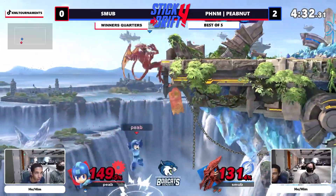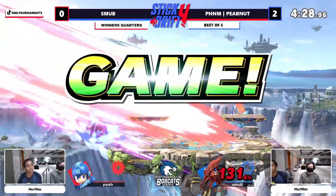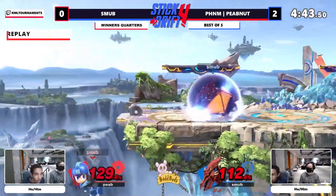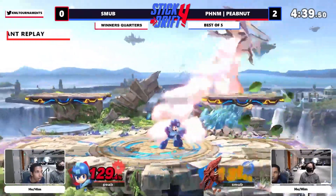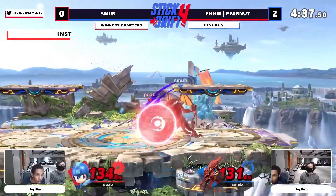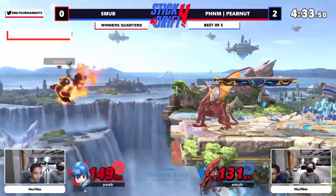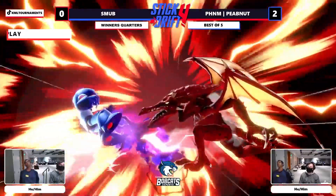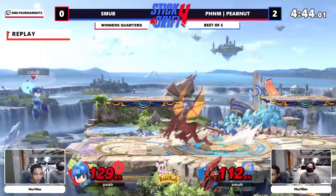We see the drag-down fair — that's the extra stuff a lot of people don't know Ridley has. We're gonna get one of those callouts: the neutral getup into shield is very common for a lot of players, even the best ones. Smub calls that out knowing you're playing scared. Smub knows he's got to set up these edge guards — he knows the distance on the crash bomber, looking for something just in case he can get a trump on an early up-B.